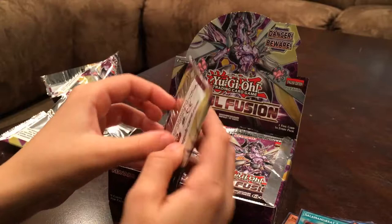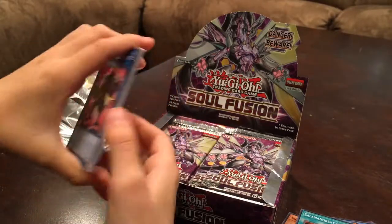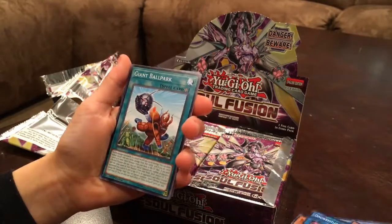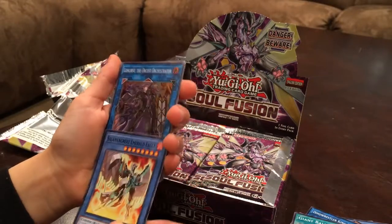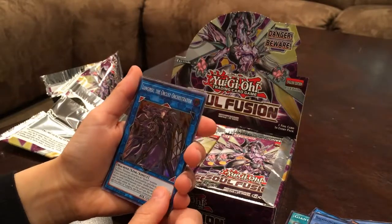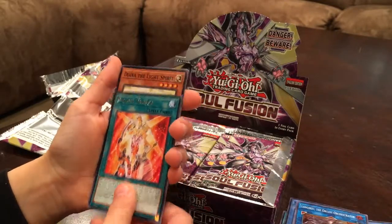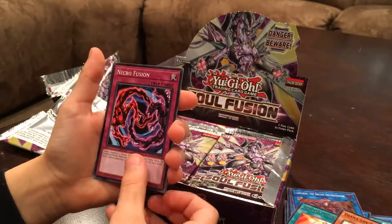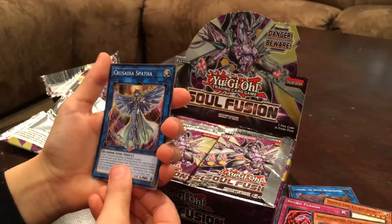Now time for pack four: Dino Wrestler King T-Rexel, Giant Ballpark, Salamangreat Emerald Eagle, Longirsu the Orcust Orchestrator, Orchard Star, Galaxy Trance, Diana the Light Spirit, Necro Fusion, Incantation Pendulum, and Crusade and Spatha.